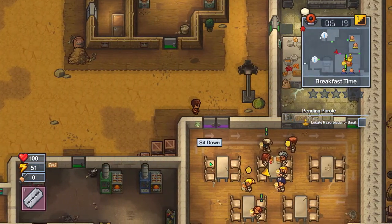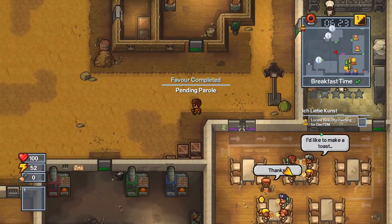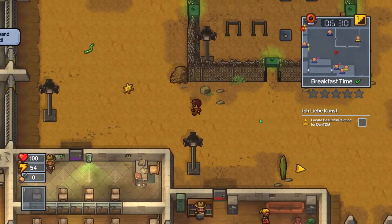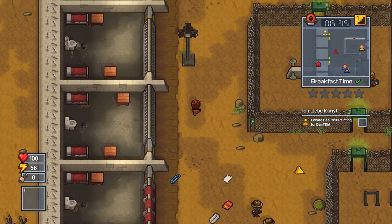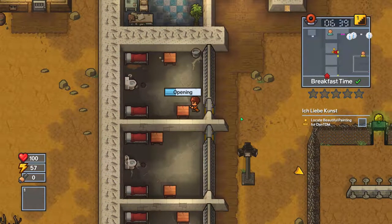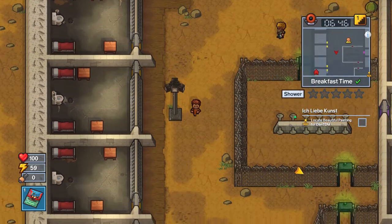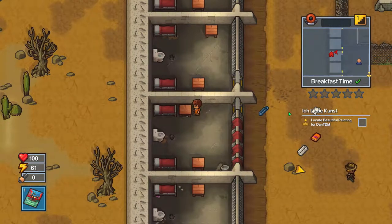Let's go ahead and give this razor blade back. There we go. 'Beautiful painting' - ooh, for DanTDM! Alright, we gotta do that one. Doing quests, let's go! Let's get the beautiful painting for DanTDM. That's funny. Let's go right ahead and do that. There we go, beautiful painting. I gotta say that's pretty beautiful. Let's go back to DanTDM and give this back.